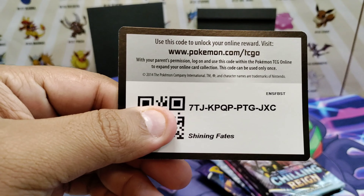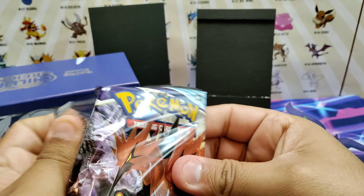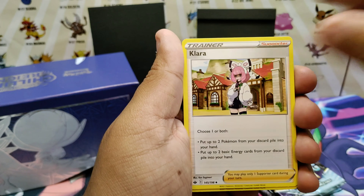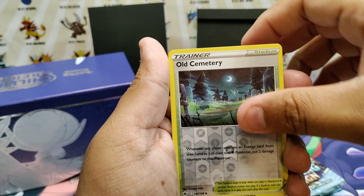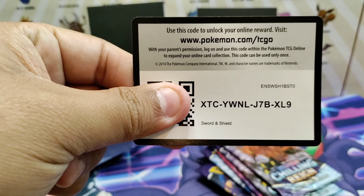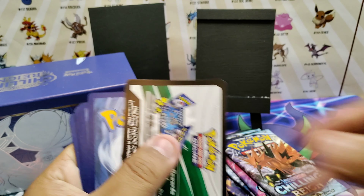There will still be code cards going out in this video — not the ones from Chilling Reign, but working ones. Let's go ahead and start opening these packs here. Let's give out a code right here. Let's get started and see what we can pull from Chilling Reign. I'm so excited for this set, and also excited for the new one coming out. Let's start with the green code card.